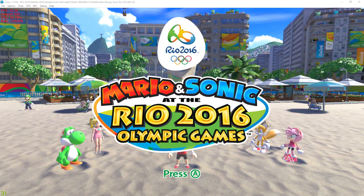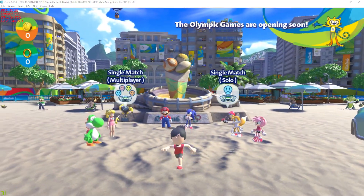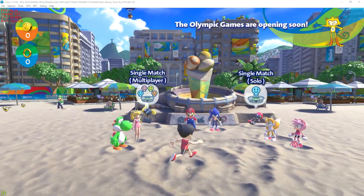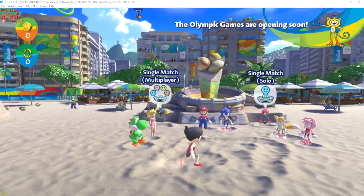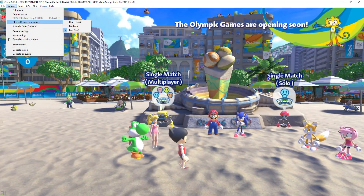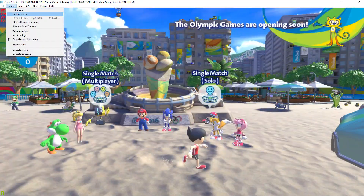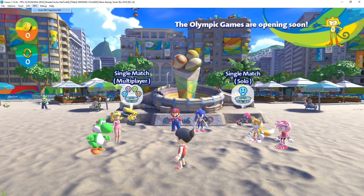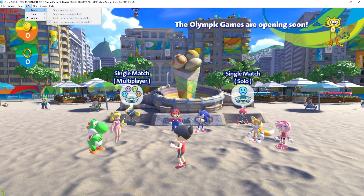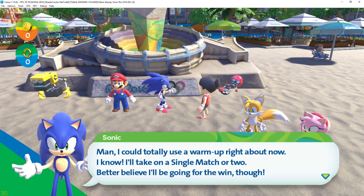Welcome back to another CMU game test — this is Mario and Sonic at the Rio 2016 Olympic Games. So far my Mii character doesn't have a face. I believe it goes low on the GPU accuracy. Doesn't make a difference — high, closing — but it's real slow, so I think I'll go back to medium. There was a big red glitch up there. I'm using triple core free compiler. Let's get into some gameplay.